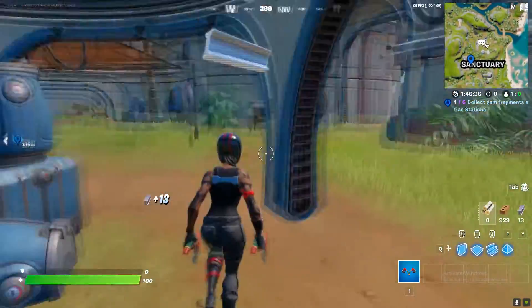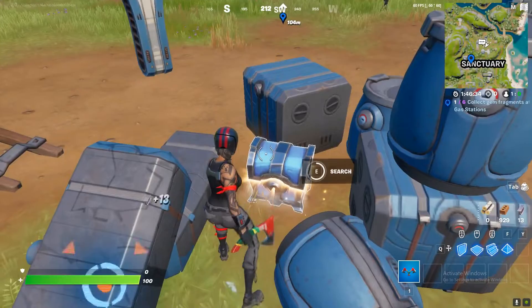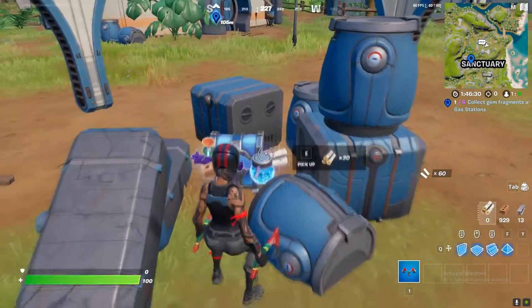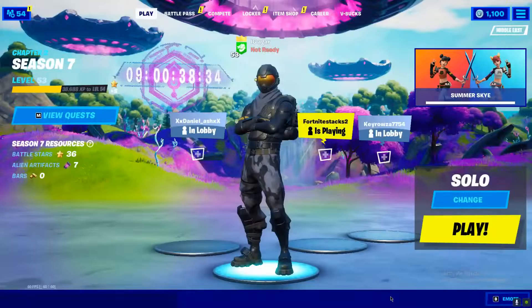Just open chests around Sanctuary — normally walk around the Sanctuary and you'll find different types of weapons. Sorry to interrupt, but I make challenge videos every single week to help you guys.